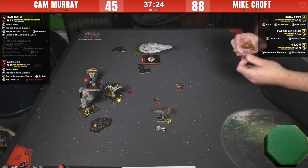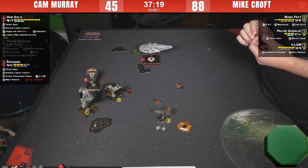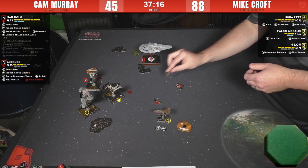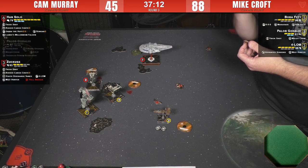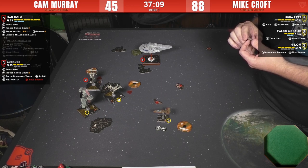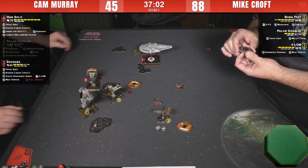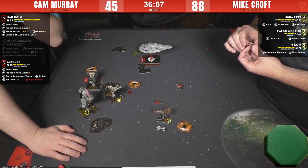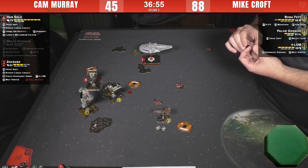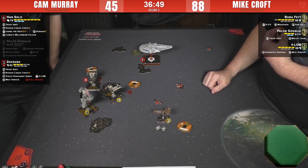I don't know if there's a blue maneuver for the G1-A to clear stress with Zuckus. He really doesn't want Zuckus to explode without dropping that debris token. There's not really any room for him to land anywhere useful. I think he's just bumping, thinking really hard about Boba's move — which is important. Boba is facing the corner of the board, which is the problem you get into when you start relying on that rear arc.